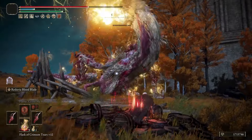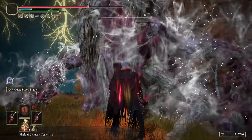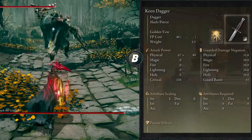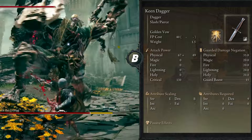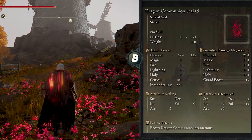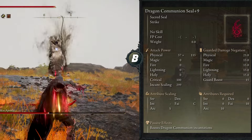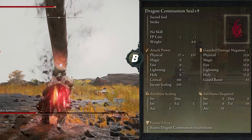But if you're okay with it and get past that phase, you're gonna start melting enemies. I also use a small dagger with the Golden Vow weapon art to buff before tough enemies, although the Reduvia generates great damage without any buffs. For the seal, you can use whatever you have, because the spells I use — Flame Grant Me Strength and Flame Cleanse Me — are fixed value and don't scale with the seal, so you can use whatever you want.